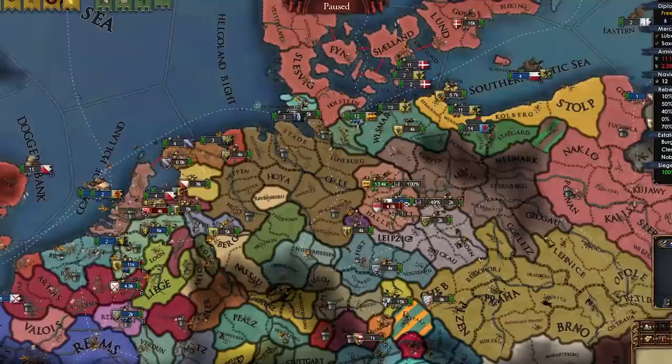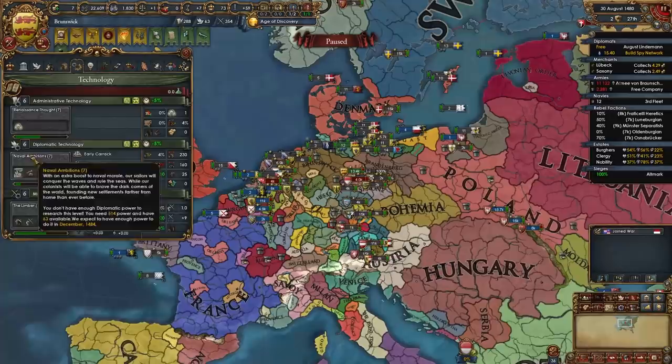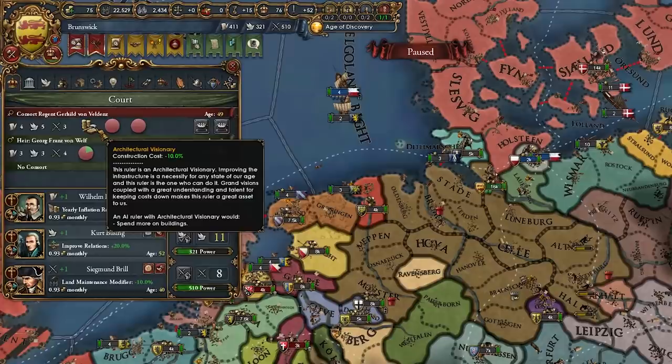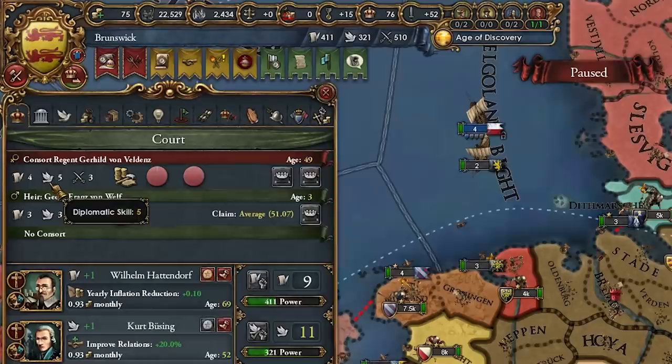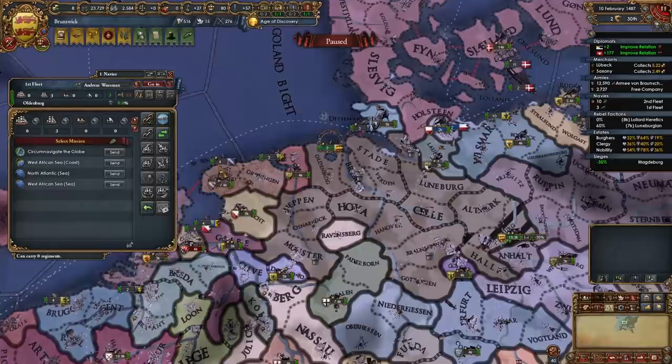Like I said, we can't even reach anything to colonize yet. I'm pushing to Diplo-tech 7 and the third idea. They got declared on by Saxony too. My ruler died, but at least I got a nice consort — 4-5-3, architectural visionary. I like that. This will speed up colonization by a bit. By the way, 1484 — still have nowhere to explore.